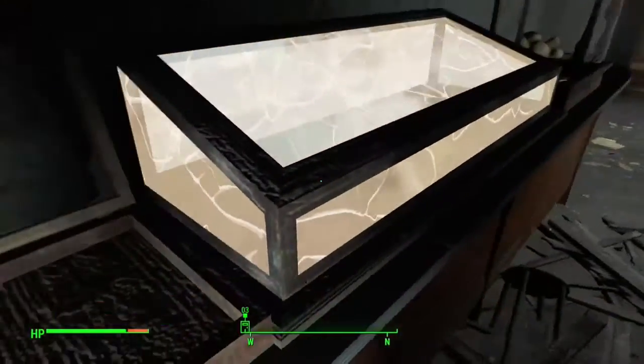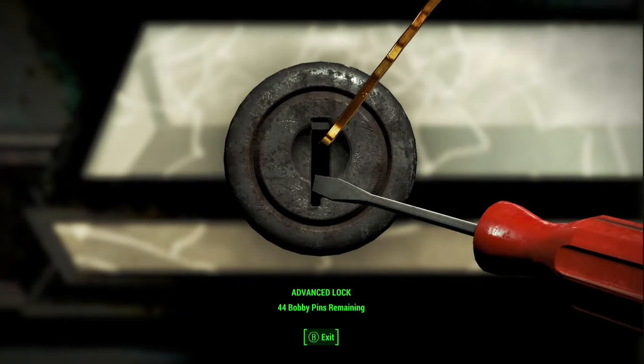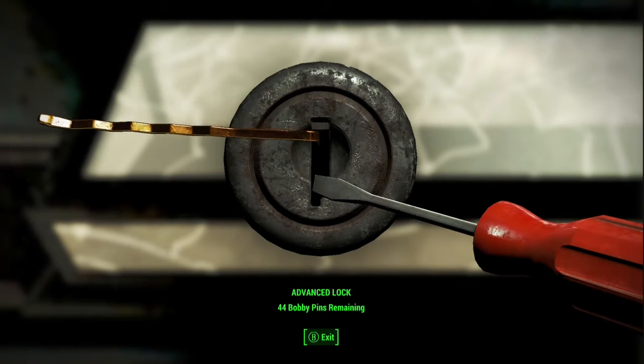The costume increases your strength and melee damage, while the axe can stagger enemies and causes bleed damage, which is very, very good. And it's just really cool looking.